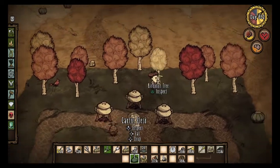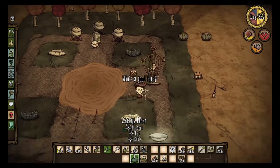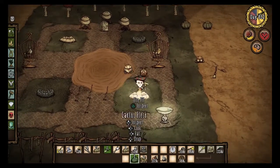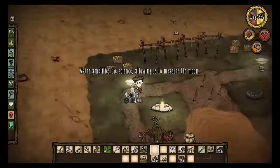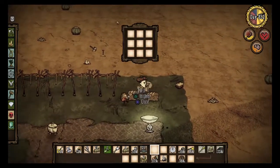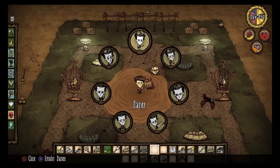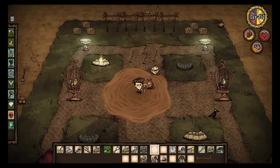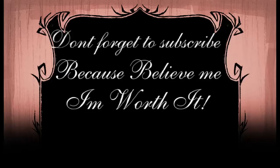I showed you some good food items to get. Remember, this is all up to you — you can make the base exactly like this or make it something different. You can put more crock pots, two fridges, maybe seven bird cages if you want; it's all up to you and your personal preference. The summer is one of the hardest seasons to me — winter is considered the easiest because we've got the scaled furnace. You can also put tents around if you like. Hopefully you guys did enjoy the video — don't forget to subscribe, because believe me, I'm 100% worth it.